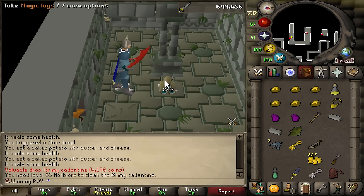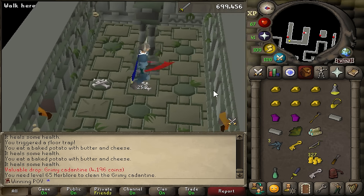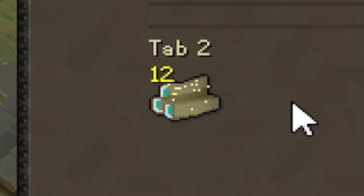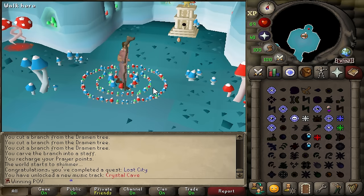There we go — now we can complete Desert Treasure. I was only here for like 30 minutes, so that's not that bad. That's 12 of them, and that is Lost City, so now I can actually use my DDS.